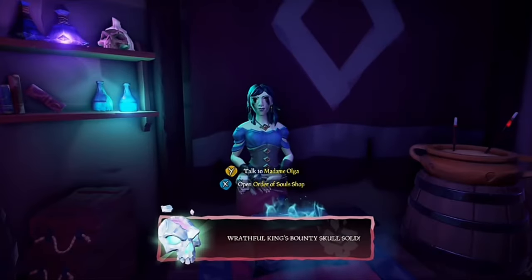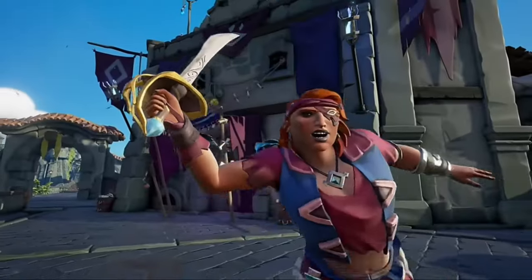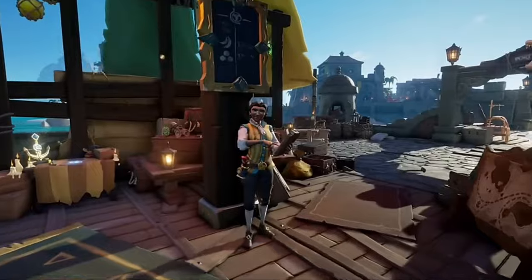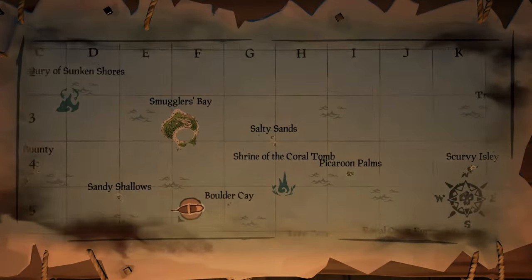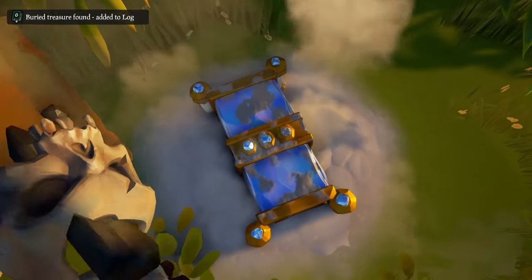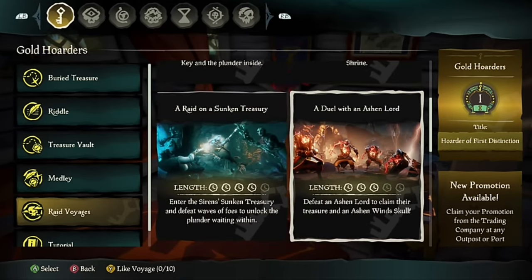If you want the king's chest, you're going to have to get either a message in a bottle or find it in shipwrecks. You can also get them from captains — captains will probably drop king's skulls, but they'll also drop maps. Messages in a bottle may also contain maps, and those maps will lead you to an island where you can dig up a couple of king's chests.